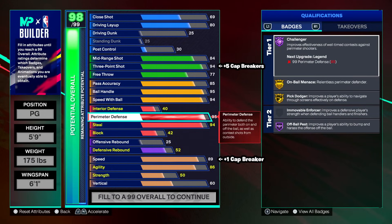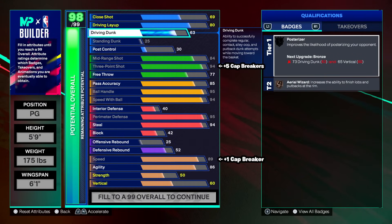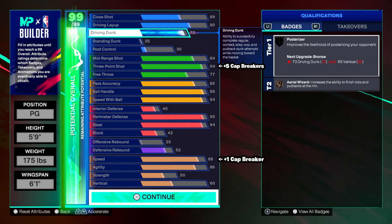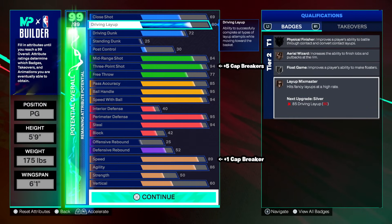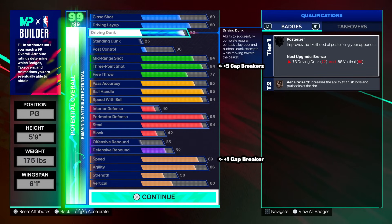We already have a huge amount of perimeter and steal. We can round this build off on the finishing end. We got a 72 driving dunk which gives us some packages, and an 80 driving layup for the Trey Young layup package. One thing I noticed in NBA 2K25 is you don't need a lot of layup to actually make them. I have a 75 layup on most builds with low risk/low reward and I make majority of them. We got aerial wizard, float game, and layup mix master.